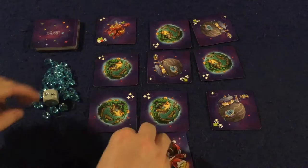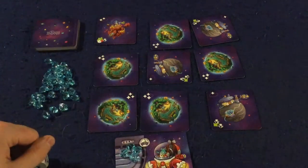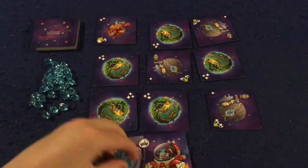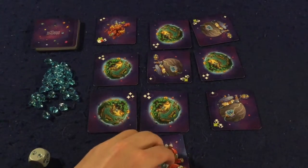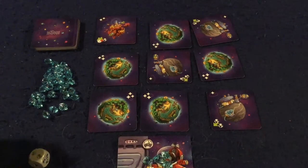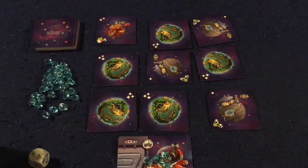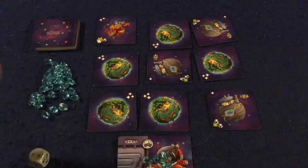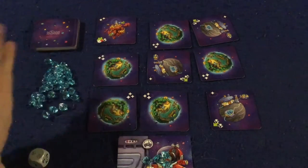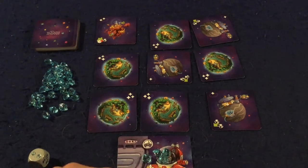In Space Planets you roll a die and try to land it on various different planets. Then you pay fuel to travel to those planets and collect them to earn victory points. The first person to reach five planets triggers the end of the game, at which point you count up your victory points from the planets, and you can also gain victory points for leftover fuel crystals.